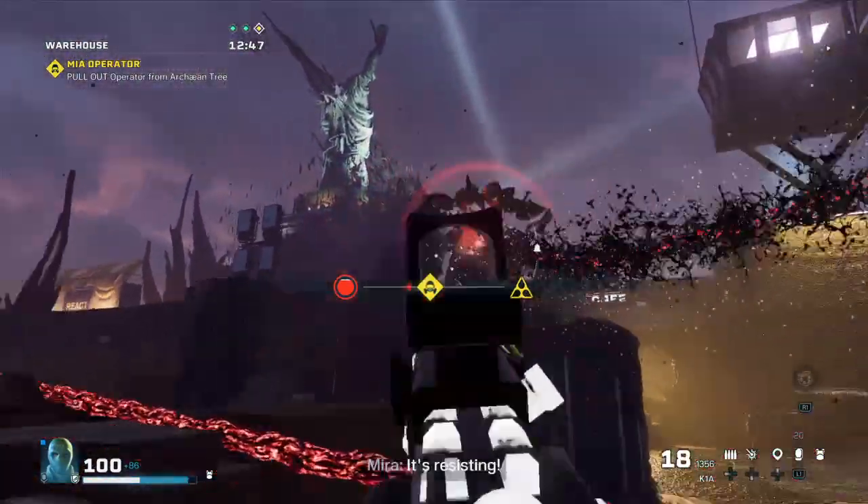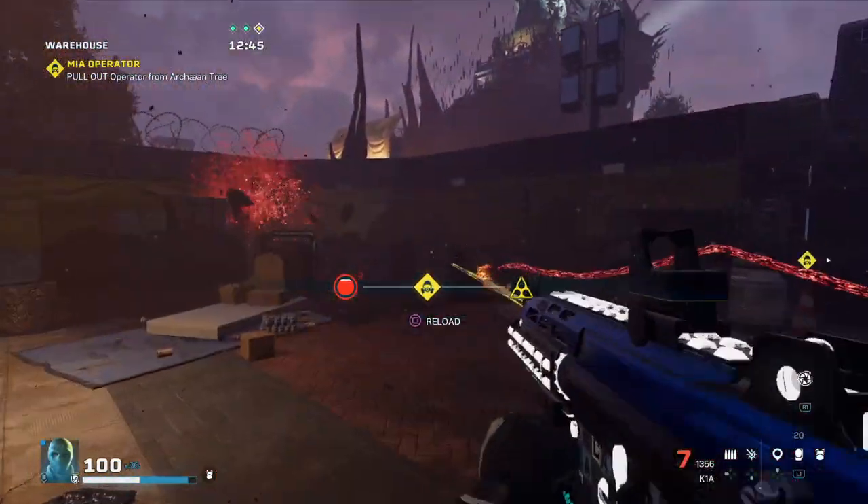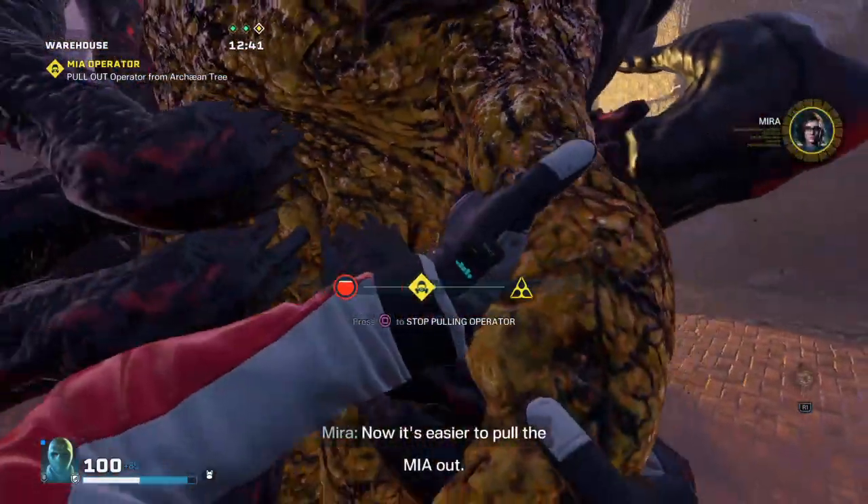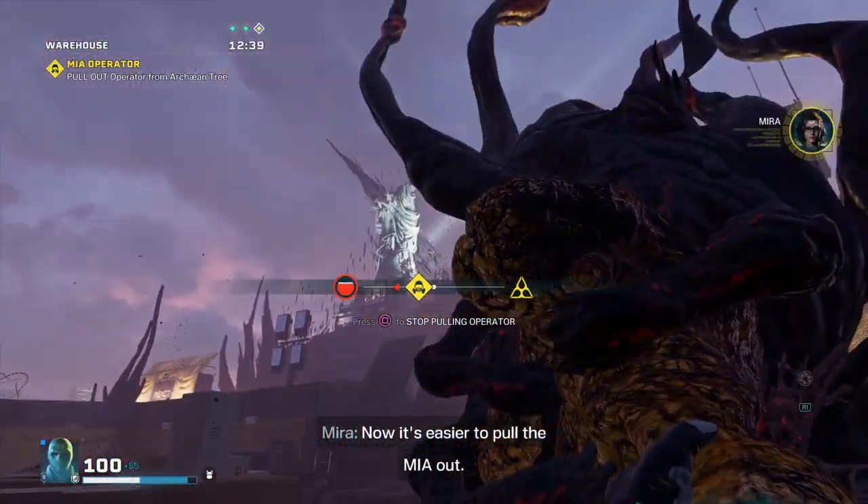It's resisting. You destroyed all anchor points that were feeding the tree with energy. Now it's easier to pull the MIA out.